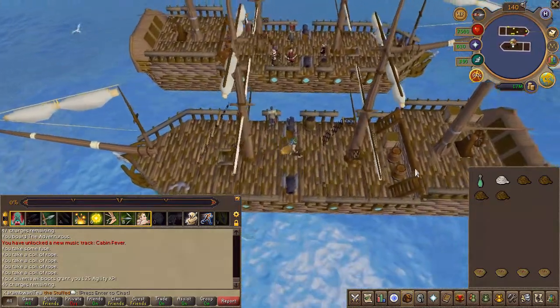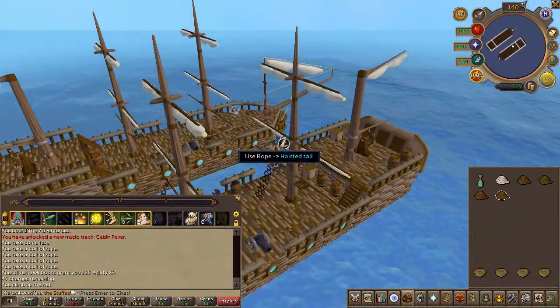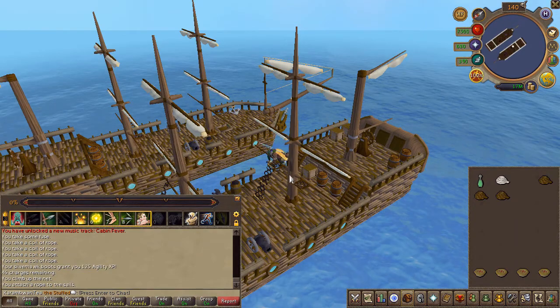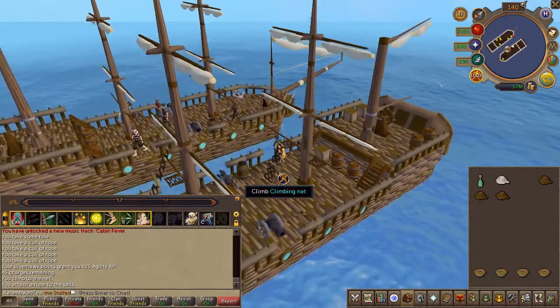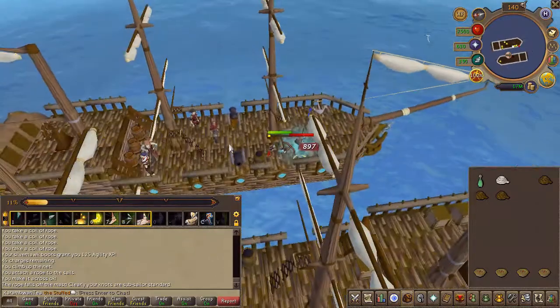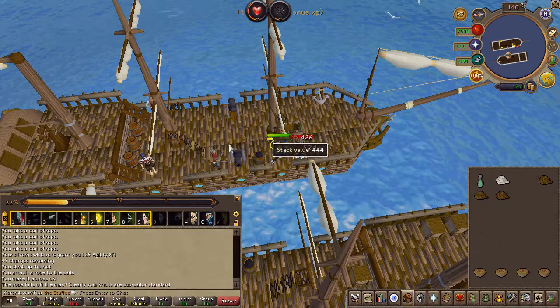Climb up the nearby net and use your rope on the sail. You will now find yourself in the enemy's ship. Go ahead and use your fuse or simply left click their powder barrel, then light it.